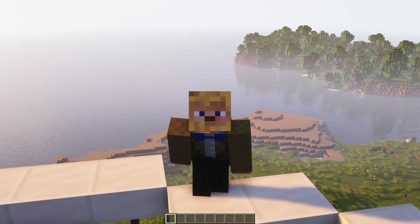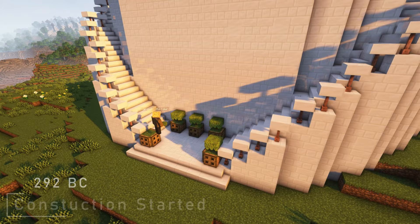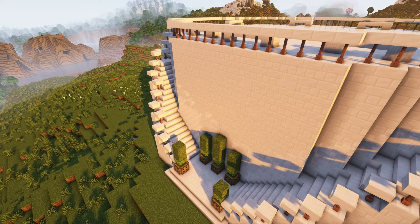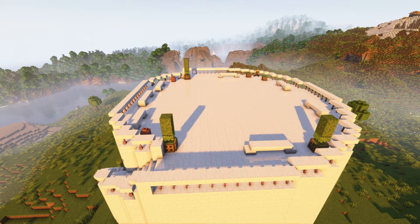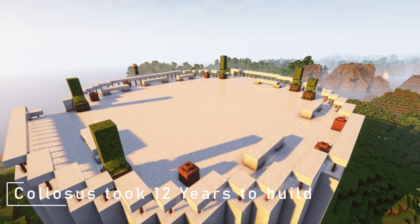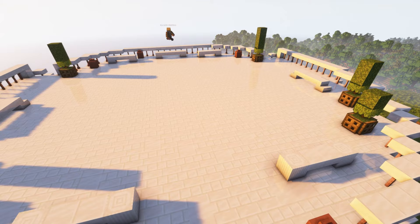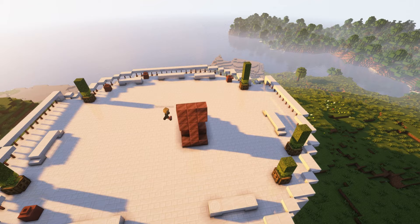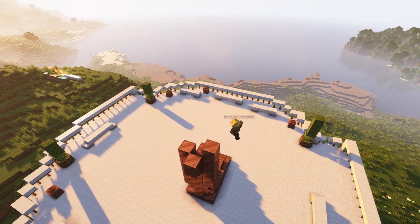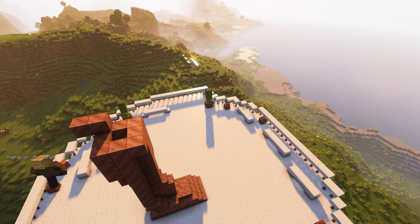Construction of the statue started in 292 BC and was given to Chares, a native of Rhodes who was the pupil of a sculptor who had built a 22-meter or 72-foot tall statue of Zeus in Tarentum in southern Italy — so he likely knew what he was doing, or at least had seen someone who had done it before. The construction took 12 years and was completed by 280 BC. There is a bit of a debate around how the statue was constructed.